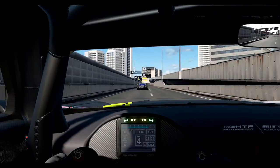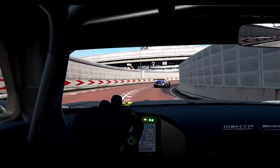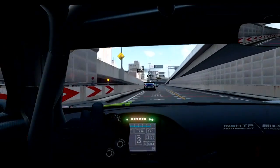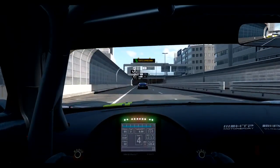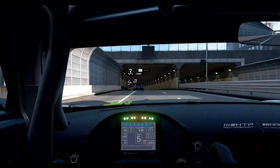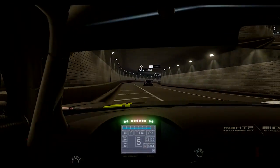Now we're approaching a right-hander which is quite crucial because you're going to have quite a massive acceleration zone after it. Trying to get a good exit, a good run, and taking full advantage of the slipstream, because as you'll notice we have quite long acceleration zones.